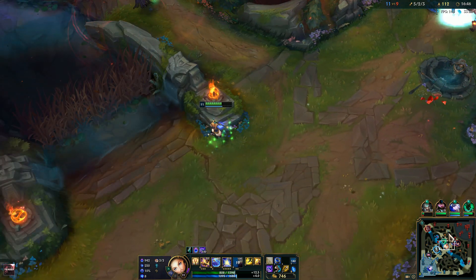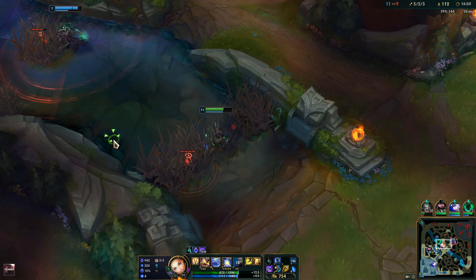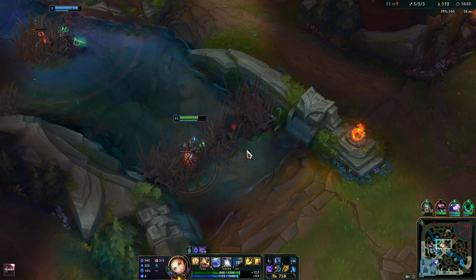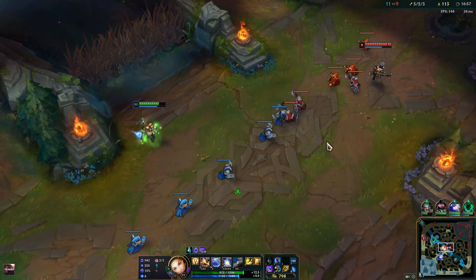Get some proper vision here. When you place the control ward, try to place it in a spot where they won't just clear it out immediately, because when you place it in common spots people often just run past it without noticing. So try to find those good spots where they can survive the longest.